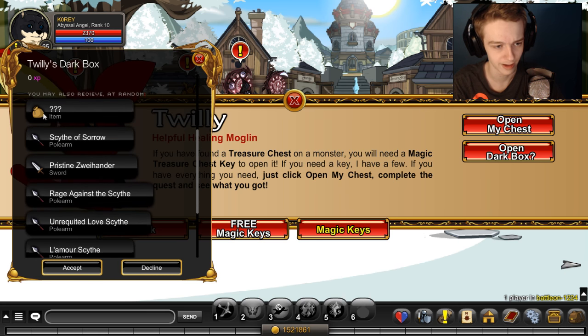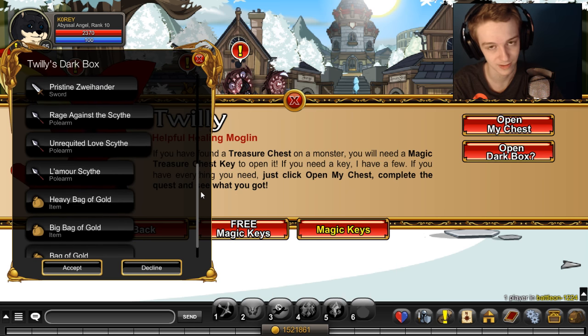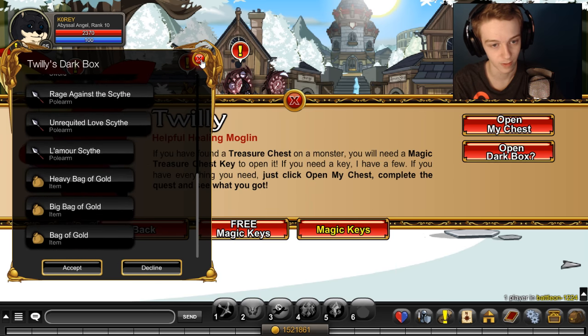So this is a brand new quest just added. You can get a question mark item — I don't think anyone knows what that is. You can get a bunch of bags of gold. That's basically the trash items you get to make these items worth more because of RNG. So you get one of these at random when you do this quest.